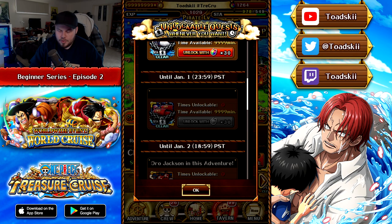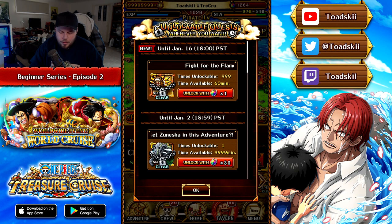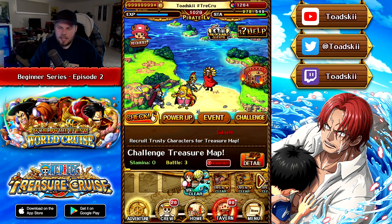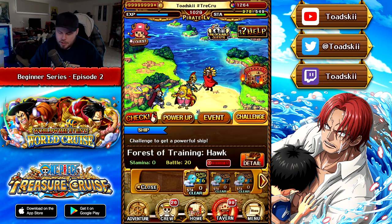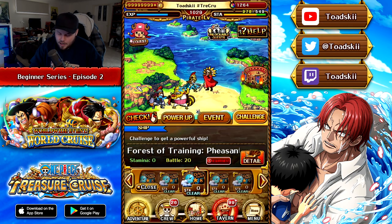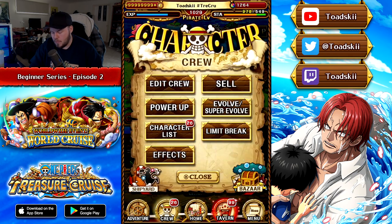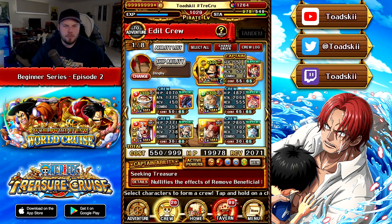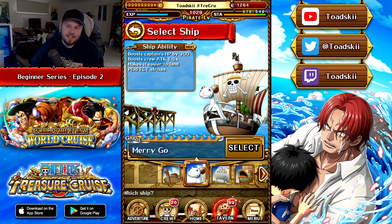In terms of overall damage, the Liberal Hind is also a really good choice, especially if you have Goldie Roger — but it costs 30 Rainbow Gems, which beginners may want to use for Sugofest pulls or farming content instead. Another way to unlock ships is through the Forests of Training on the Challenge menu. Every time you complete each of these missions for the first time, you unlock a brand new ship. Some of these ships are really good, some are outdated, and a lot of the content is very difficult. In most situations, start with the Merry-Go ship as it's a very generic ship that boosts all characters' attack.